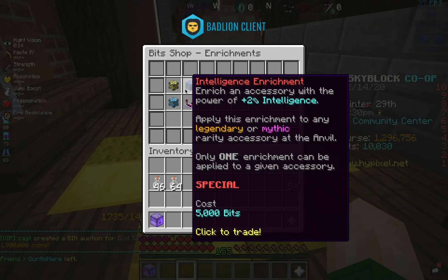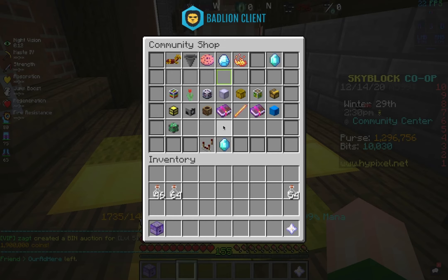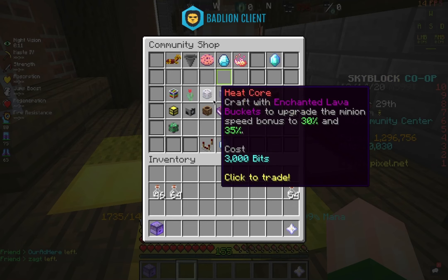You should get enrichments for your accessories. However, if you want to turn your bits into items to sell for money, I've done my calculations and the best one currently is heat cores.